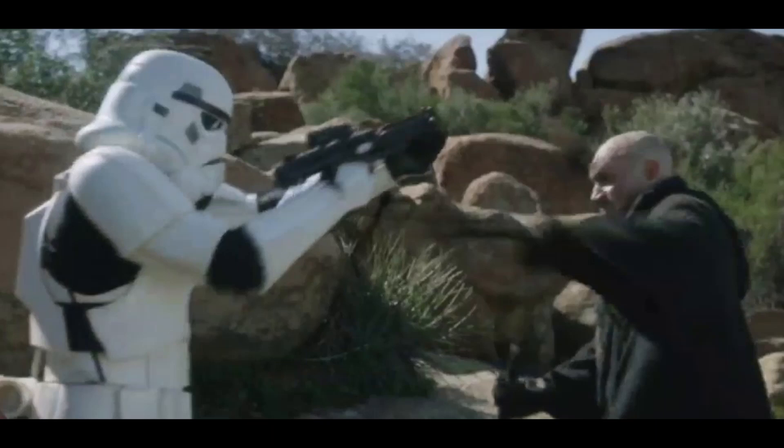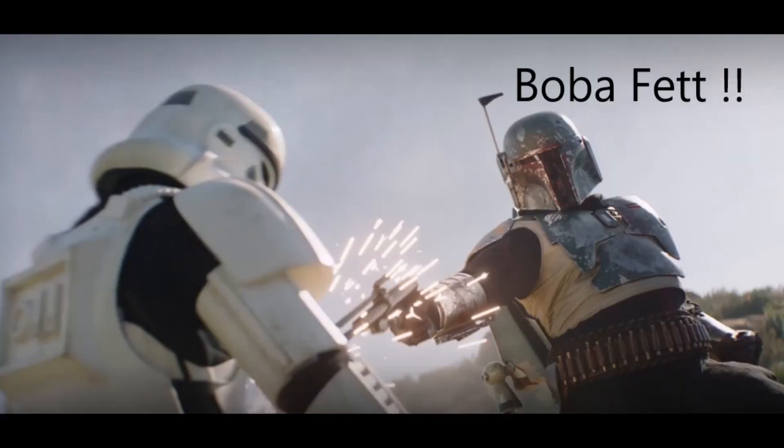Boba Fett starts to realize they're in trouble when a second ship of stormtroopers lands — they're pretty much overpowered at this point. So he goes back into the Razor Crest, gets his armor, comes back out, and just starts kicking butt — shooting people, throwing people around.